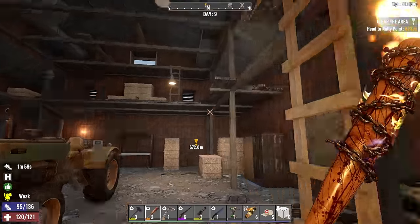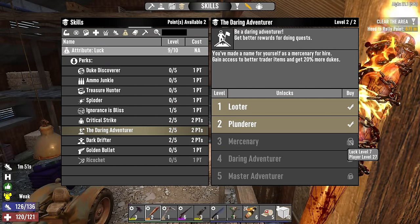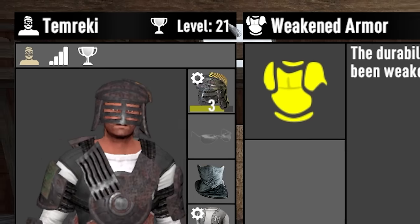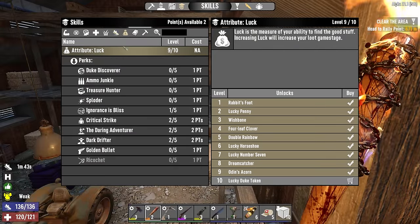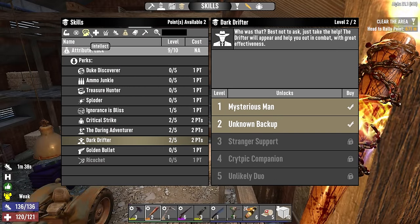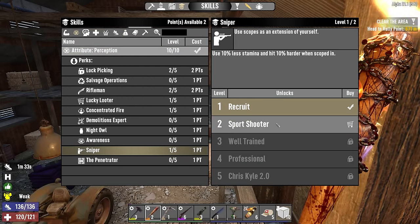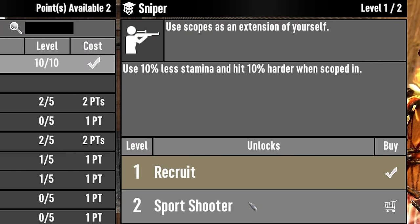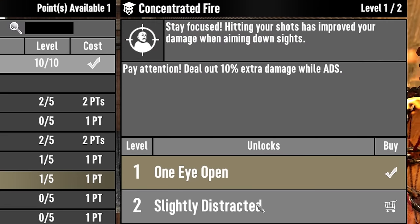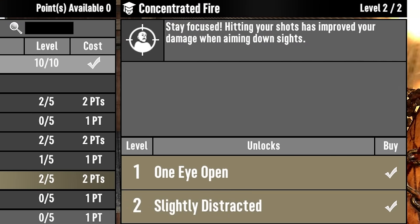I got two skill points to spend. I'd like to pump daring adventure up a bit more, but that requires player level 27 and we're currently 21, so that's a ways off. A lot of the luck skills are still locked. Let's go over to Perception and work on some combat skills — one point into Sniper, taking us from 5% to 10% more damage when using a scope.